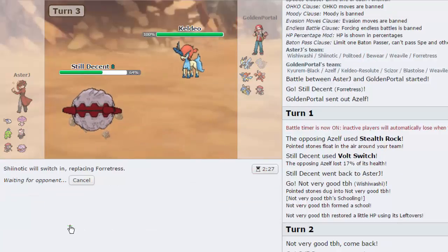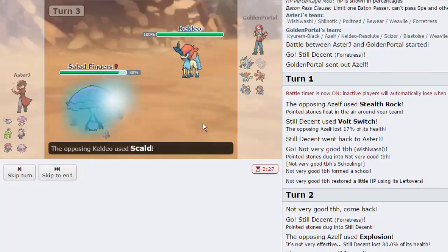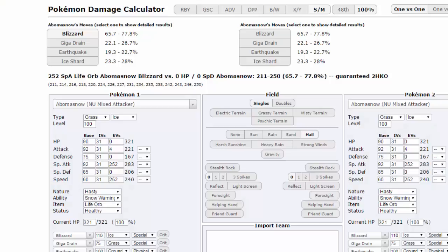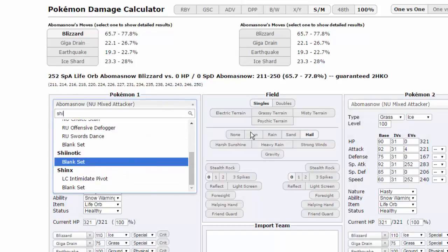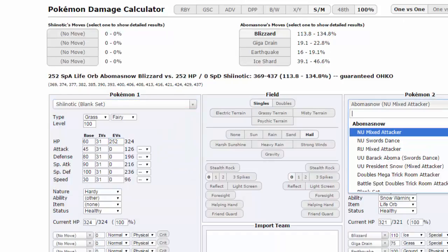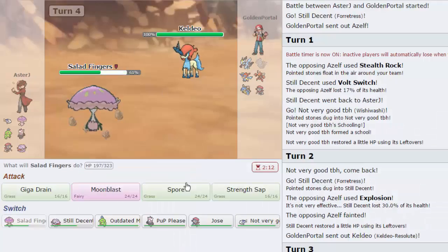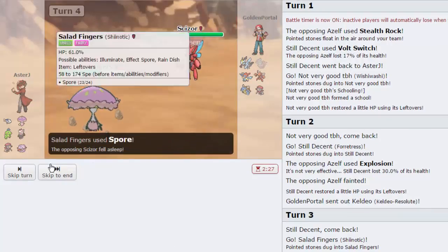We're going into Shinotic, eat up the hit, and go for a Spore on the following turn. The Scald does 33 - let me check the calc. That's definitely Choice Specs damage. We go for Spore and put Scizor to sleep. So no Bullet Punching for a while.